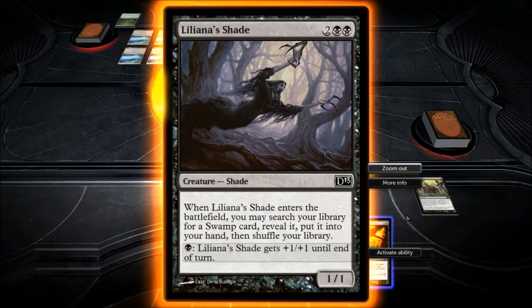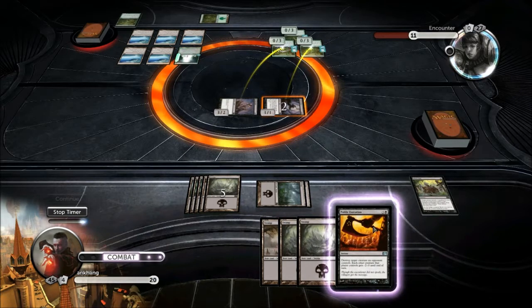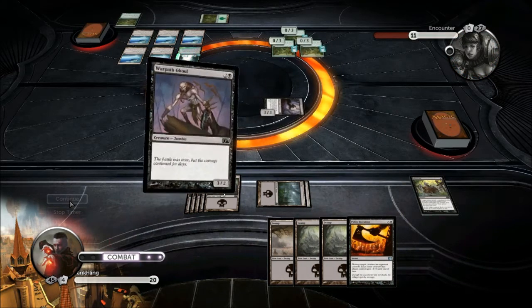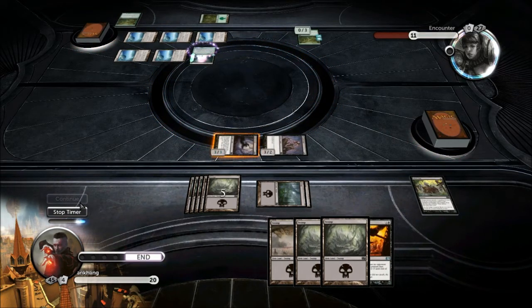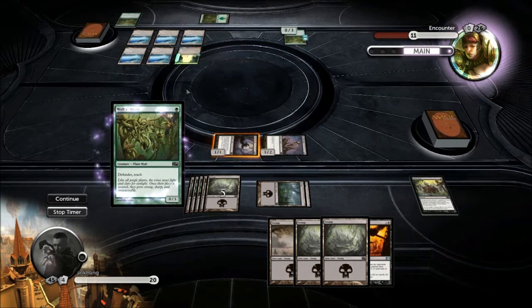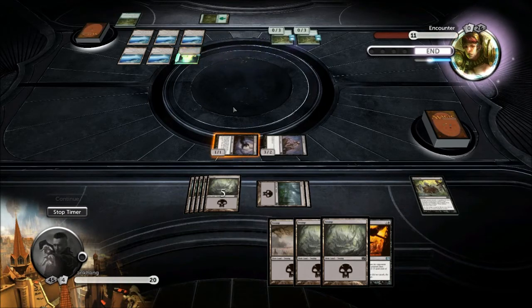Now we're in Abyss mode — full out. Next turn we'll be able to kill a wall and attack. This just costs way too much mana. It's an instant — I understand that, but I think five mana would have been more fitting. I like that it is target opponent controls, because you can't misdirect it. He's at about 65 to 66 counters. I think we got this one.